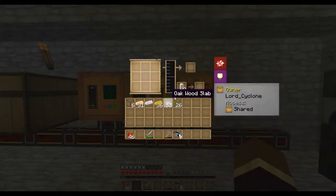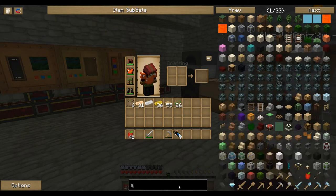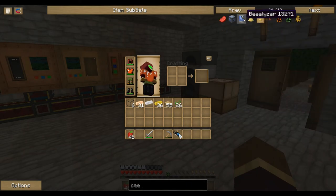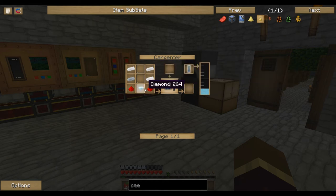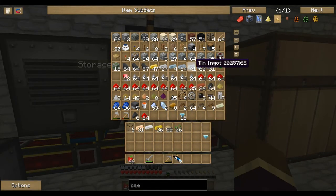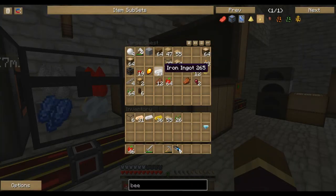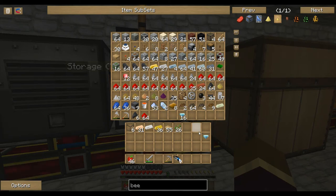Two machines in particular we need to make are an Apiary Chest — I'm going to have you do that one — and I'm going to make a Bee Analyzer. An Apiary Chest needs cone things, and there should be five in the wooden chest.